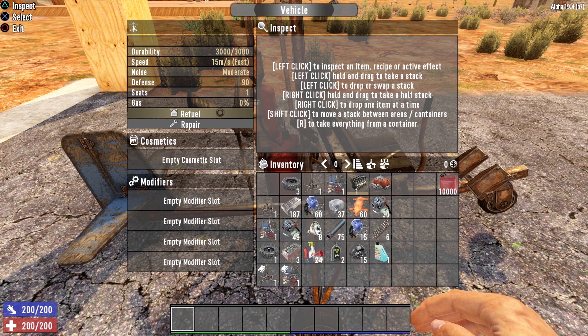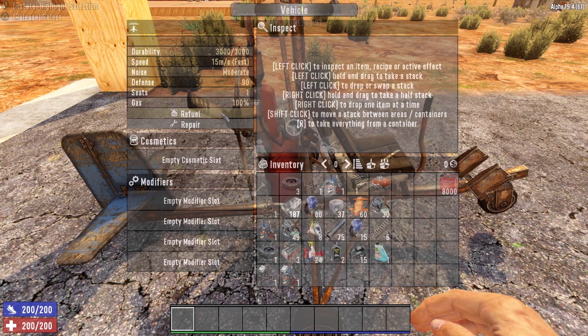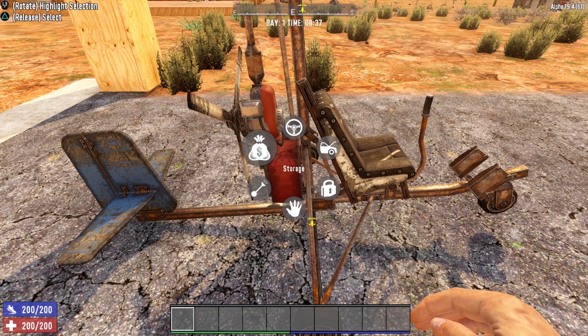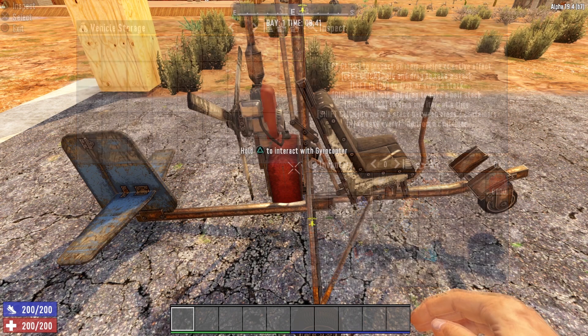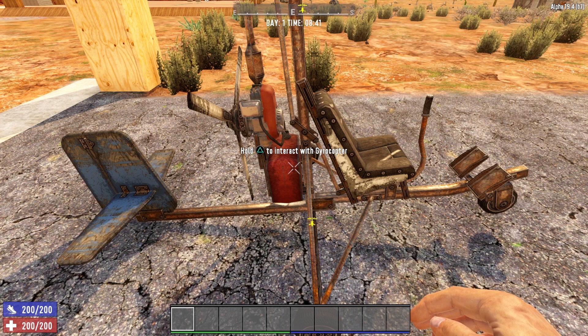Let's fuel this bad boy up and see how much gasoline it takes. 2,000 gasoline filled it from 0% all the way up to 100%. The gyrocopter is much more fuel efficient than the 4x4 and the motorcycle. Looking at storage, you have 45 additional storage slots — pretty much the same as your backpack, and not nearly as much as the 4x4 truck, but not too bad overall.